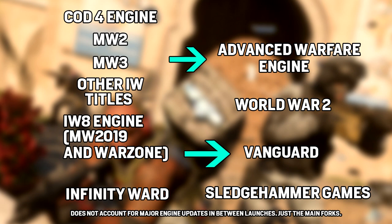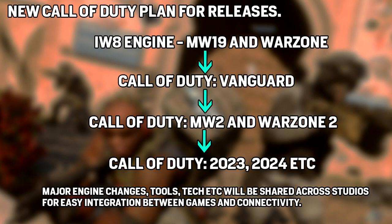Over on Treyarch's side, there were much heavier modifications done to the Infinity Ward engine, essentially making what they called internally the Treyarch engine. There are a lot of differences internally in the tool sets that Infinity Ward and Treyarch used on their respective engines. Now we're at a turning point where all studios will be under the Infinity Ward engine, sharing the same tech and working interchangeably across all studios to make the games.